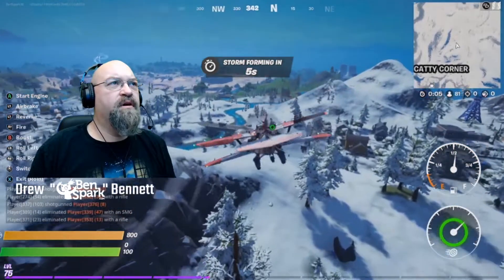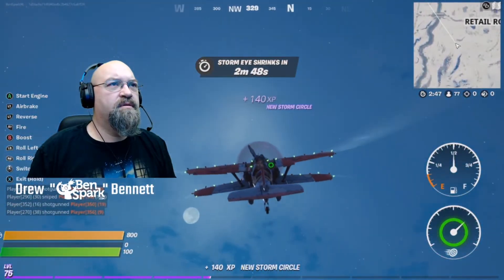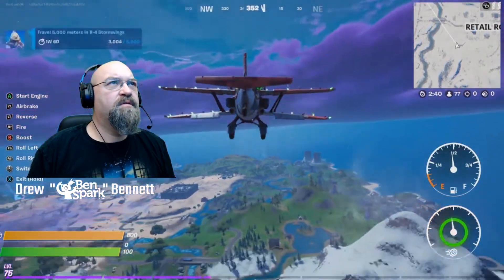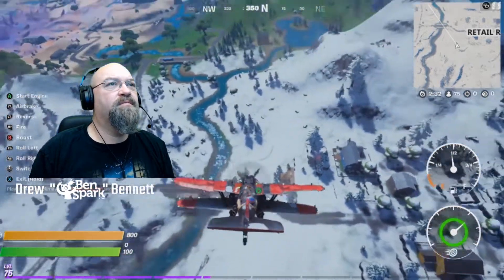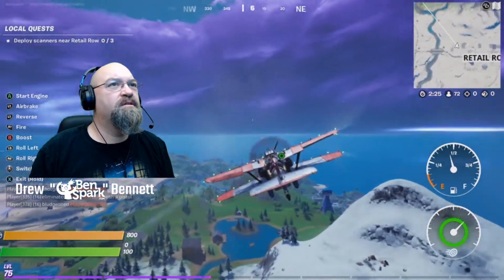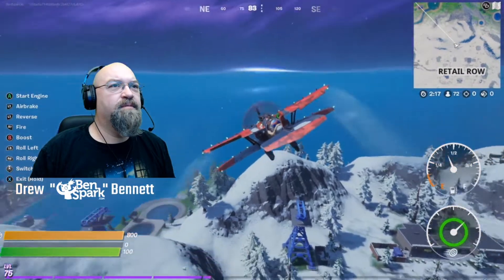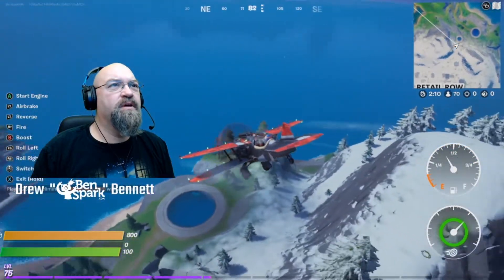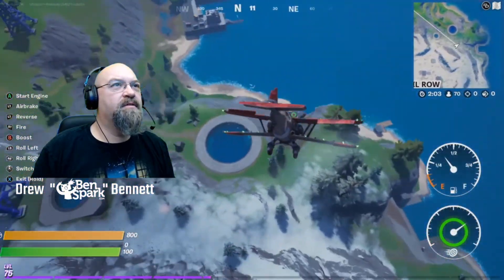Let's get away from wherever everybody else is. Let's climb. I don't know how high I can go. It'll kind of stall out if you go too high. 3,000 meters so far. We do have a challenge to deploy some scanners at Retail Row, but I'm not going to do that right now because we're flying here. If I lose my Stormwing — plus I'm outside of the circle — I'm going to have to go back and do it again, and if I have to do it again, you guys are going to get tired of it.